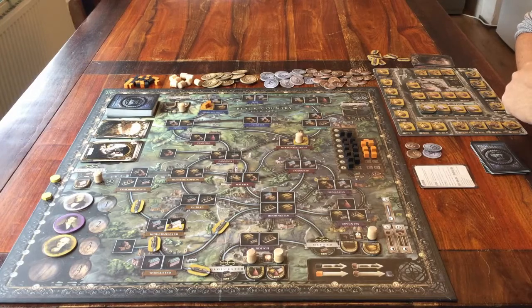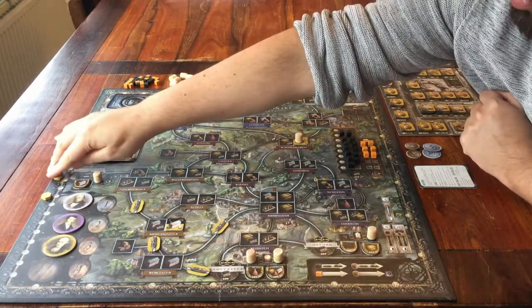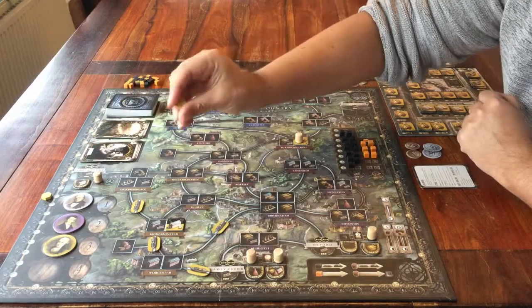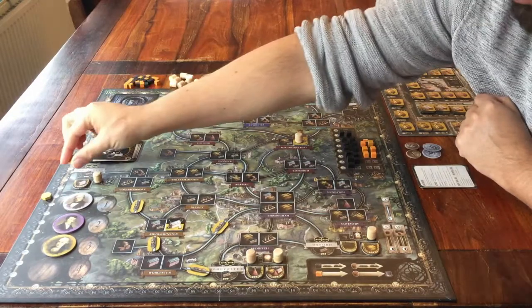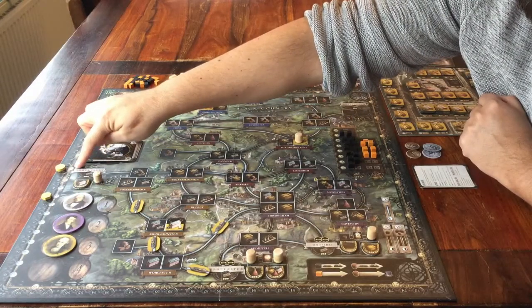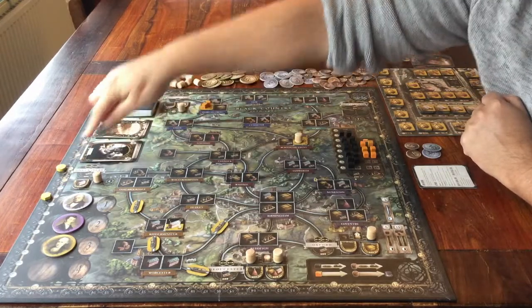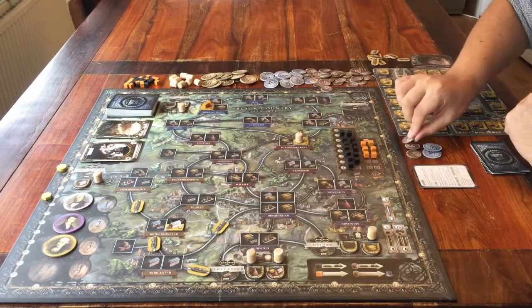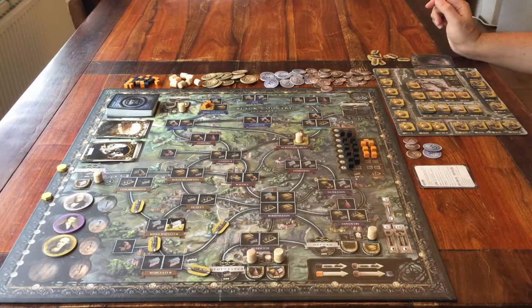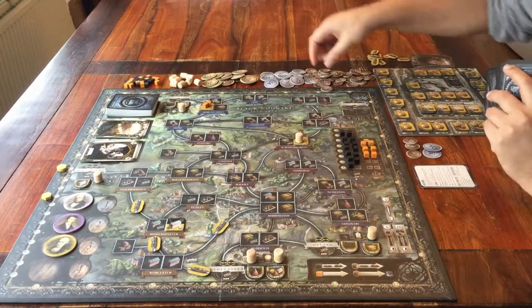Step three: you end each round by getting money. Each player looks at where their own money marker is on the track, and that's how much money you get. If you're in the minus, then you have to pay money to the bank. So that's a round — take turns, change the turn order, and then get money.